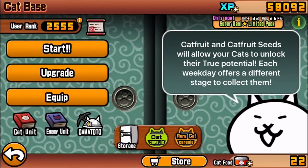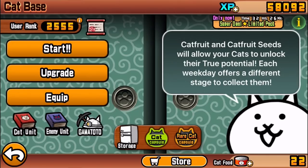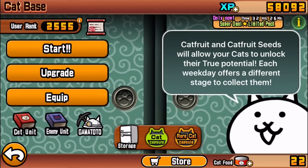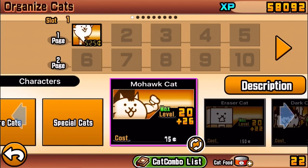Hey guys, this is Ezekiel and welcome to another Battle Cats evolutions video. Today we're gonna be taking a look at one of the craziest but quirky cats in the game. It's not too difficult to get — you just need to log in a certain number of days in a row, though I'm not entirely sure if it's 7 or 30 days.